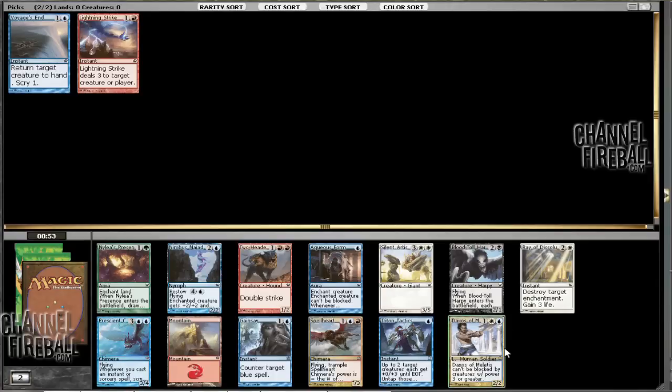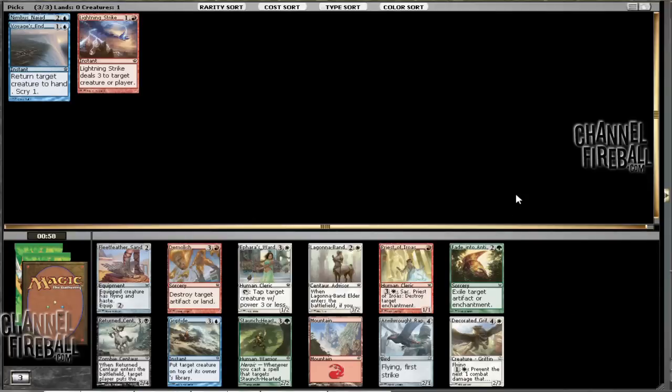Here I think the two options are Daxos and Nymph's Naiad. Daxos is very, very good, but again, it is two colors, so we run into the same problem as before. I'm inclined to just take the Nymph's Naiad here. I think keeping yourself open at this point is probably worth more than committing to a double-color card. If I had taken Chains of the Rocks, I would probably have taken Daxos the previous pack and just committed to a three-color deck.